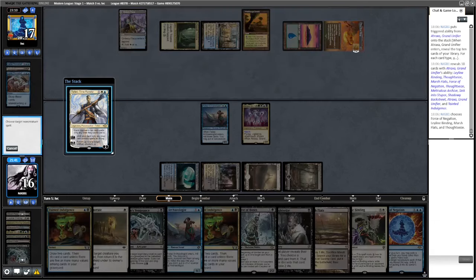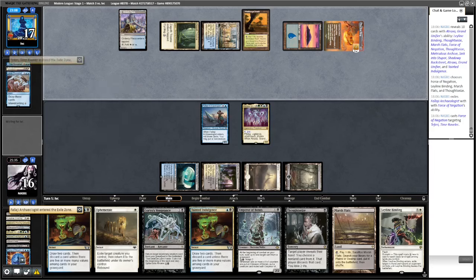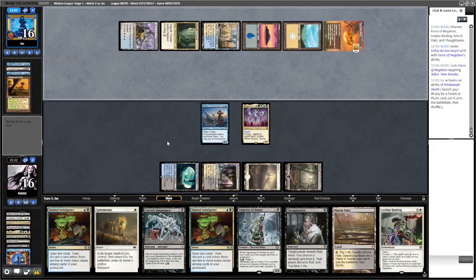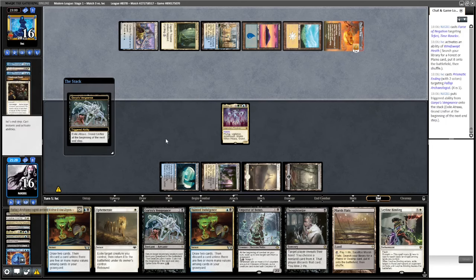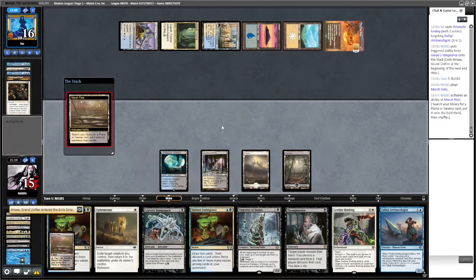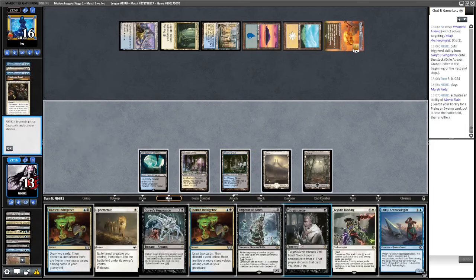We'll Force the Teferi, pitching the Archaeologist — we don't get the Atraxa trigger or the hit in, but we do next turn and we'll have a Thoughtseize. Prismatic Ending is fine. We've got choices. The best plan is to fetch-shock. Get a Watery Grave — we can go Thoughtseize, Goryo's Vengeance, Ephemerate.